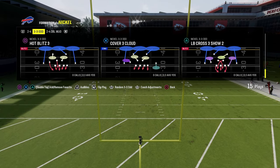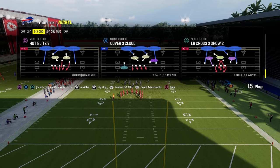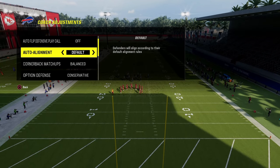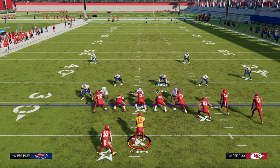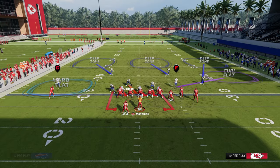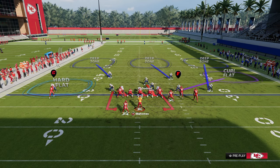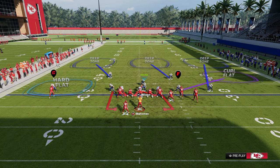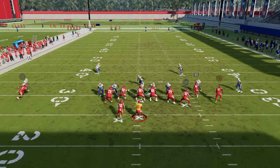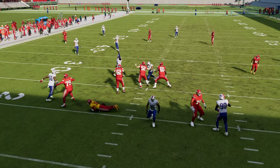The first blitz we're going to go over is the Nickel 3-3-5 Odd. This defense is on the school page. You're going to flip the formation, which means you need to have auto-flip off. All you're going to do to set this up is blitz your linebackers, QB contain, show blitz, and then move this guy right about here — just to that side. We're creating a crossfire blitz, and you're going to stand as close to the defensive tackle as possible. This will scream right up the A-gap pretty much every single time.